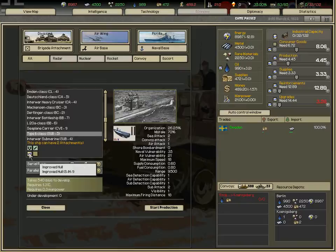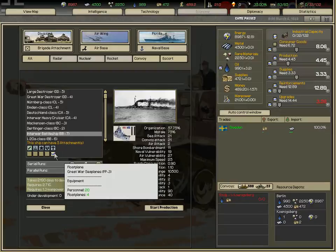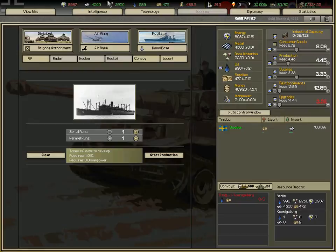Naval attachments: improved hull decreases naval vulnerability; torpedo increases sea attack and convoy attack. You can also detect submarines, aircraft, and units at sea. Fire control and bio-assure bombardment, capital ship expansion — I've mostly covered everything I think.